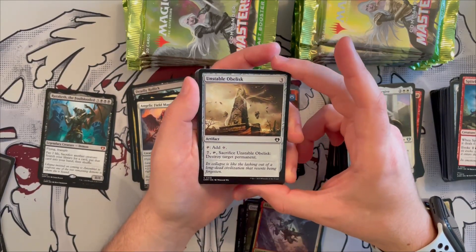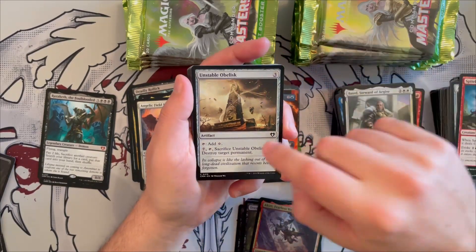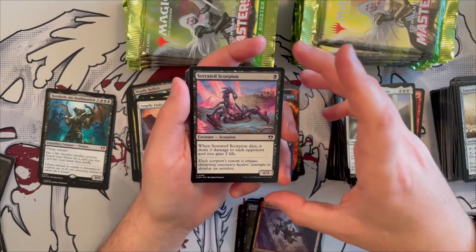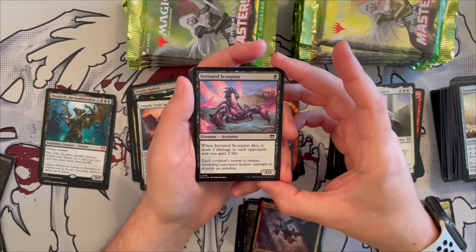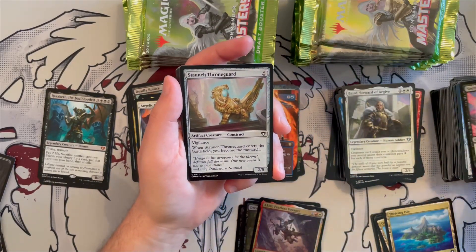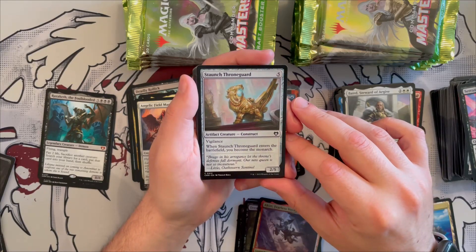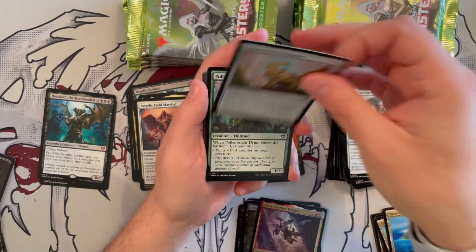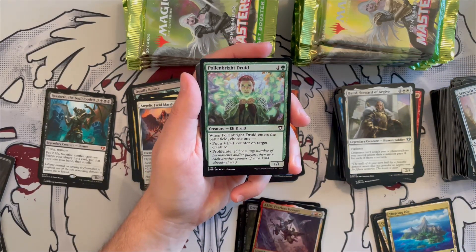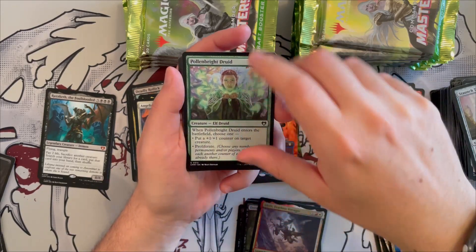Stable Obelisk is an artifact for three generic — tap to add one generic, or tap with seven generic to destroy target permanent. Good removal for drafting since it stays on board. Deathgreeter is a 1/1 in black that when it dies deals two damage to each opponent and you gain two life. Staunch Throne Guard is a 2/5 construct with vigilance — when it enters you become the monarch. Pollen Bright Druid is a 1/1 elf druid — when it enters choose one: put a +1/+1 counter on target creature, or proliferate. Very good for counter decks.